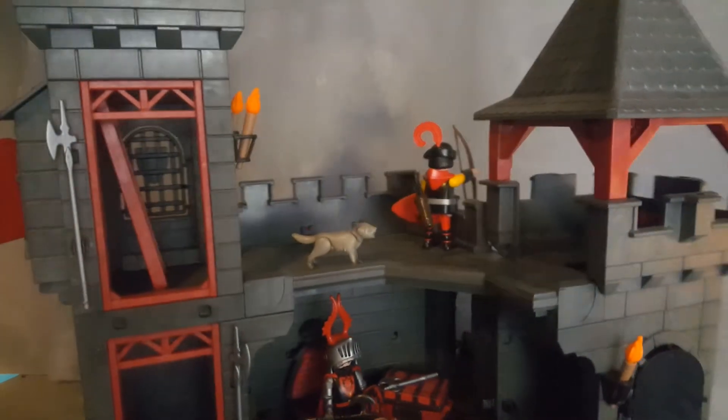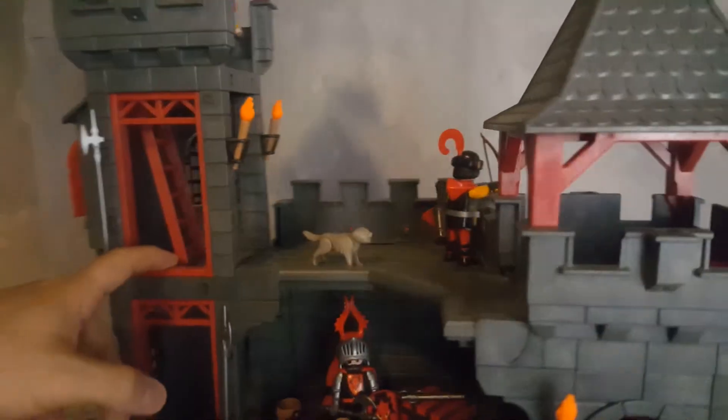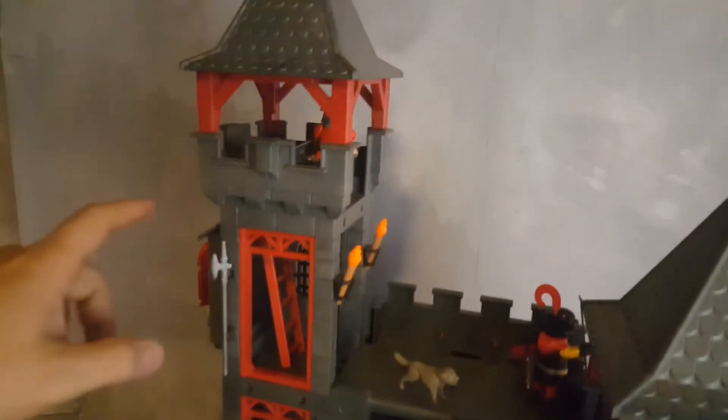On this level you have the button that pushes down the gate. If you push this trap door down you have this whole area — the watch area. On this side there's another ladder that takes you to the third floor of the castle.